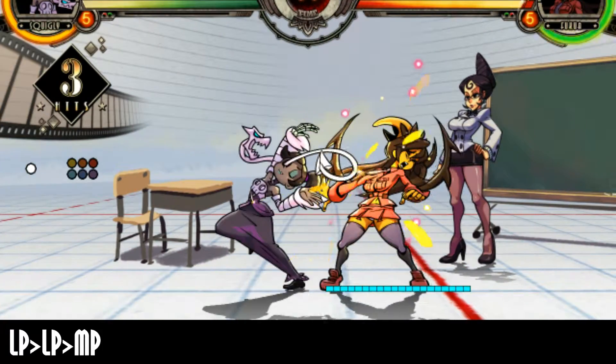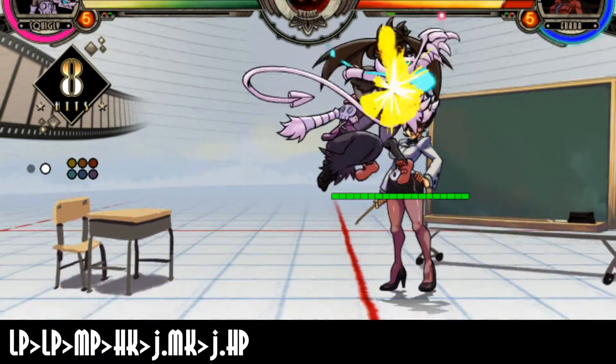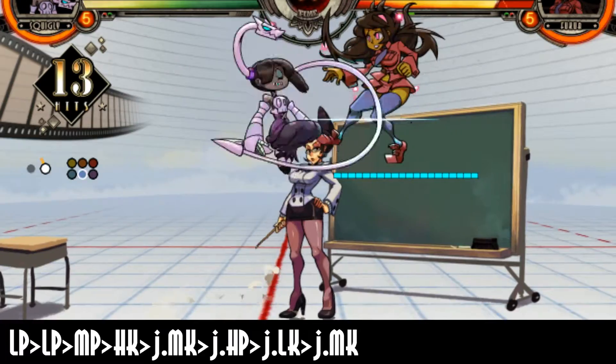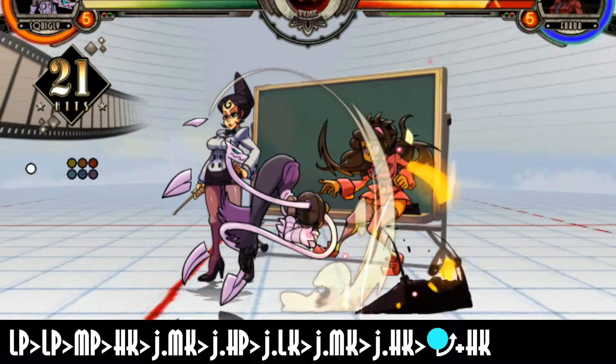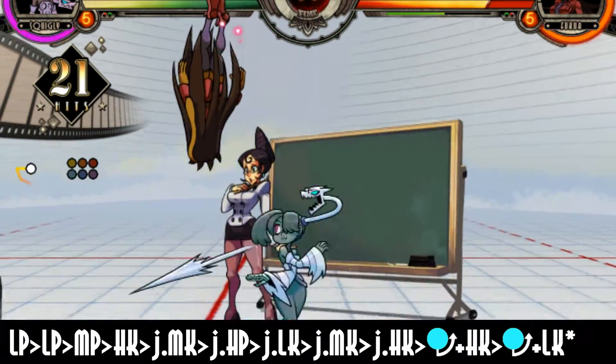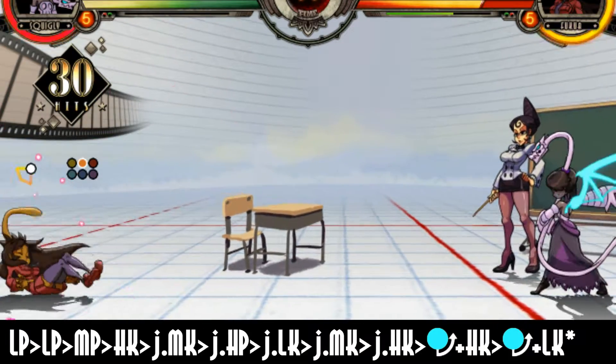Light Punch, Light Punch, Medium Punch, Heavy Kick, Start Jumping, Medium Kick, Air Heavy Punch, then Quirisoco Forward Heavy Kick, then Quirisoco Forward Heavy Kick, and then any special move. In this one, I particularly use the Quirisoco Forward Light Kick.